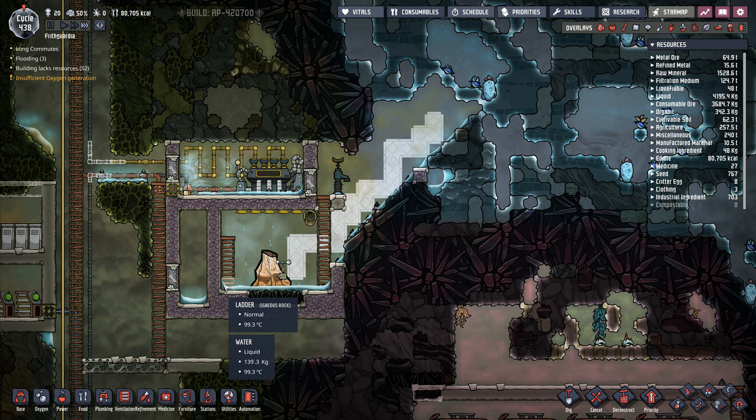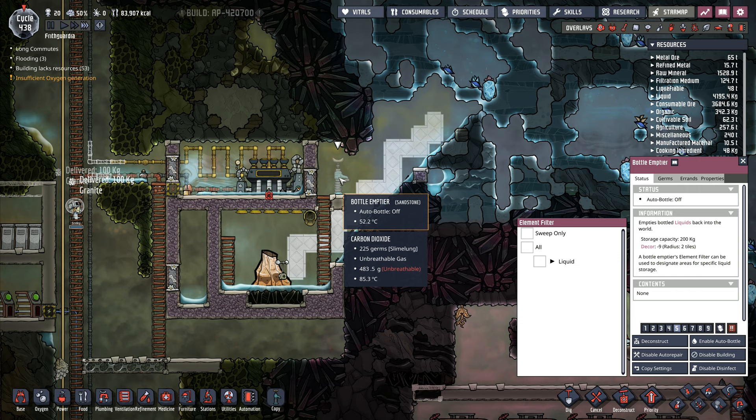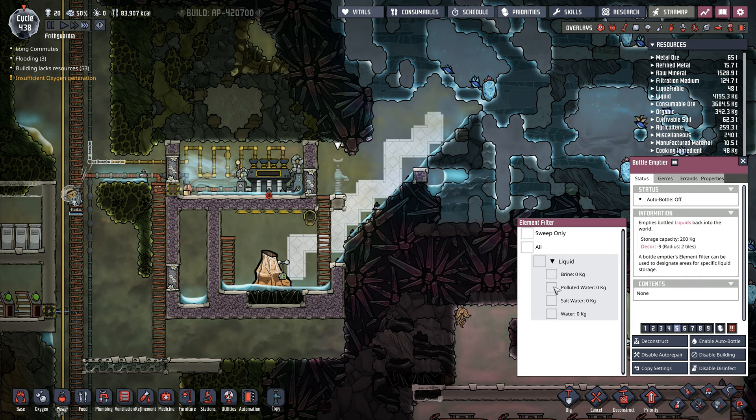I know I've got to have the cooling loop, but I want to be able to keep the water in here and I want the steam in here as well. So I'm going to go to sweep only and I'm going to go liquid on there.